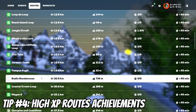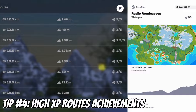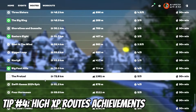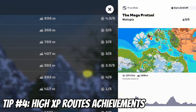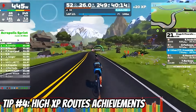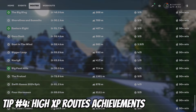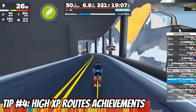Tip number four: always explore new routes and try routes with more XP achievements. Completing unique routes for the first time grants you a route achievement bonus ranging from 100 XP to over 2,000 XP. Two routes with the highest payout: Mega Pretzel — 133 kilometers with 2,214 meters of elevation — rewards 2,500 XP. The Uber Pretzel on Watopia is even more demanding at 163 kilometers with roughly 2,600 meters of elevation, but gives an impressive 3,000 XP for finishing it.